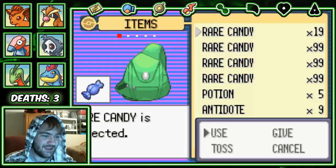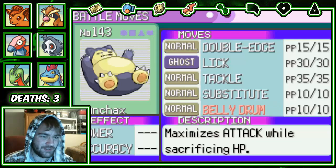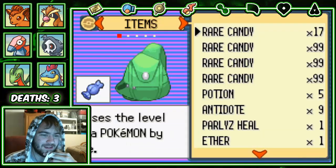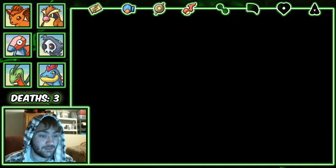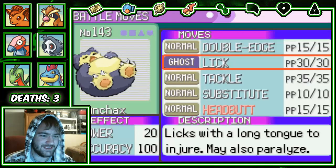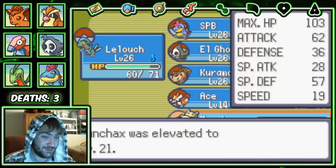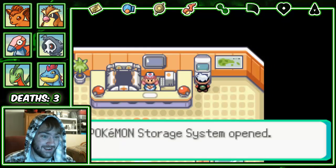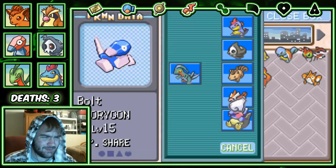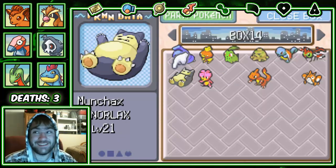Double Edge is good because it has STAB and it'll hit really hard. Oh, you get Belly Drum that early? I didn't realize he got Belly Drum that early. I'm not gonna take that though. Belly Drum and Substitute could be a really interesting combination, but the one thing going against Munchlax is his speed. He's not going to outspeed anything. Although level 21 and he already has over 100 HP — holy crap.